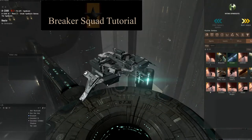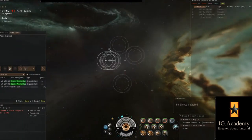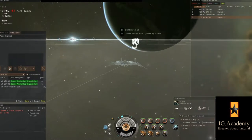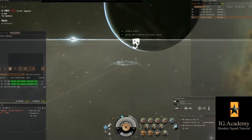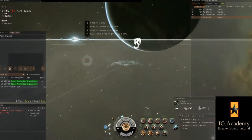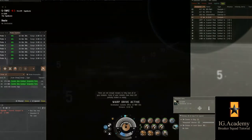I undock and head to the fight, listening in to where the battle will take place. In this instance, I know it will be in five tops at the Planet Nine Poco. The FC gives the all clear to jump in. I jump in and warp to a celestial, giving myself time to drop probes and get set up.